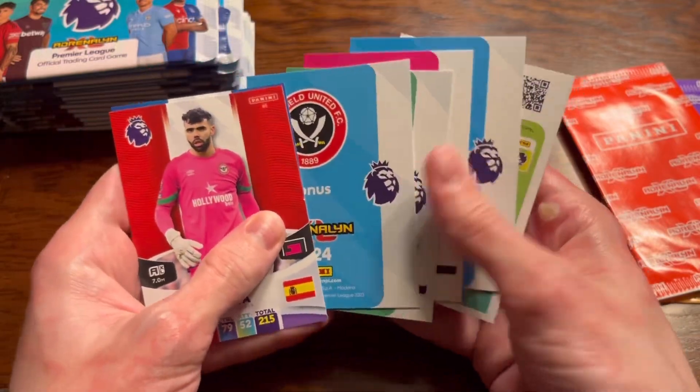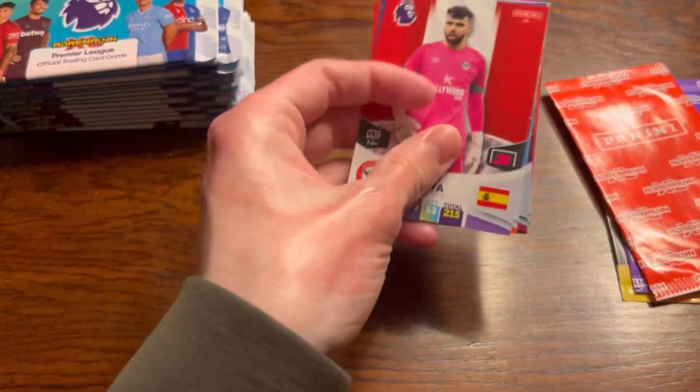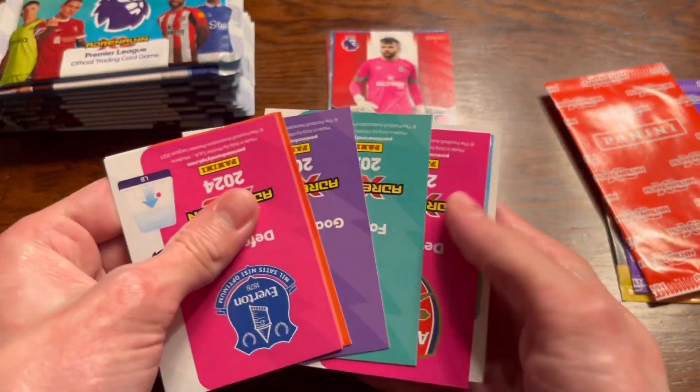We have Raya, Lallana, Bournemouth Badge, Diego Carlos Powerhouse, Mbwemo, and Sheffield United to start us off. It's been a while since I opened some adrenaline packs - since my series ended I've been much more into the match attacks.